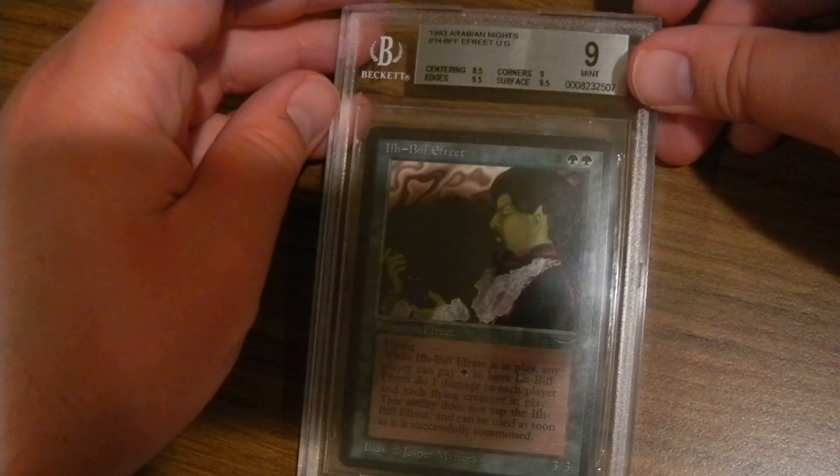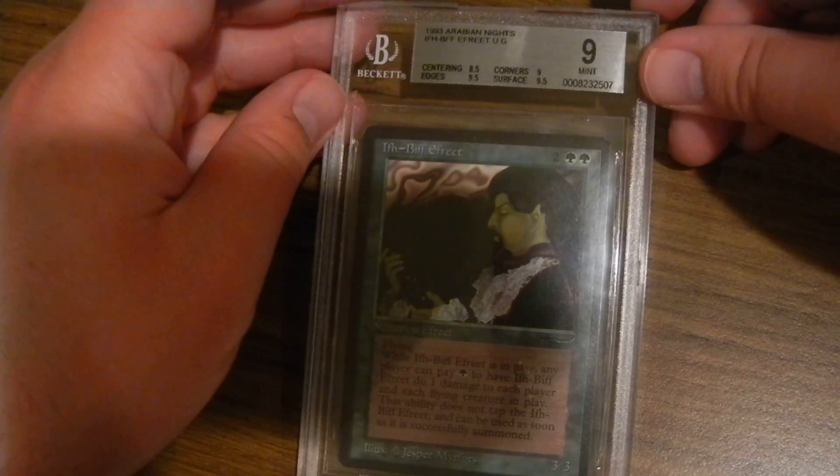Ifrit: centering 8.5, corners 9, edges and surface 9.5.